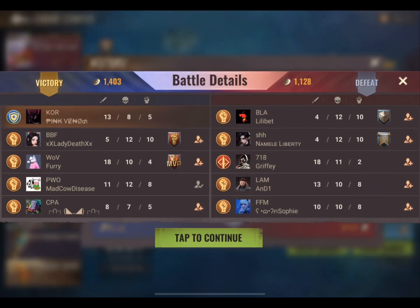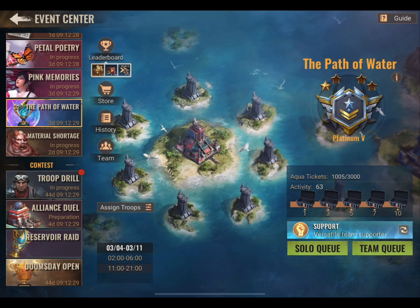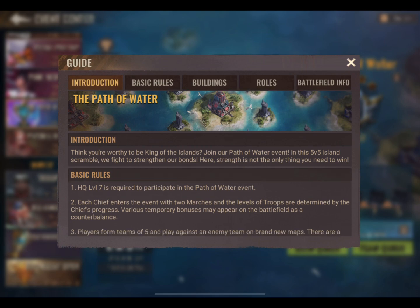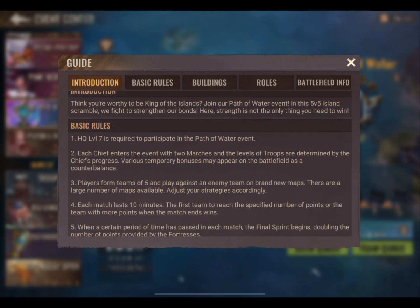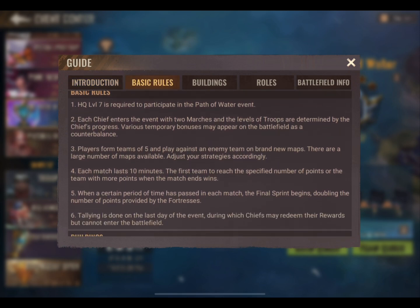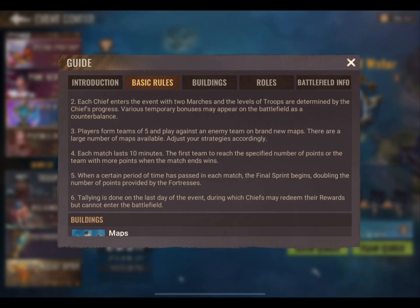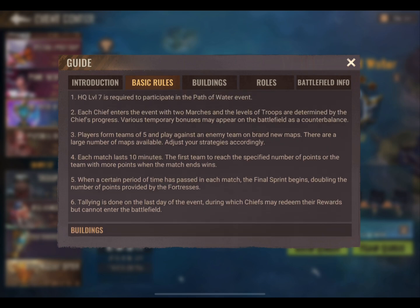The basic rules for Path of Water are that you must be at least HQ7 in order to participate. Each Chief enters the event with 2 marches and the levels of troops are determined by the Chief's progress. Various temporary bonuses may appear on the battlefield as a counterbalance. Players form teams of 5 and play against an enemy team. Each match lasts 10 minutes; the first team to reach 1,400 points, or the team with more points when the match ends, wins. When a certain period of time has passed in each match, the final sprint begins, doubling the number of points provided by the Fortresses.